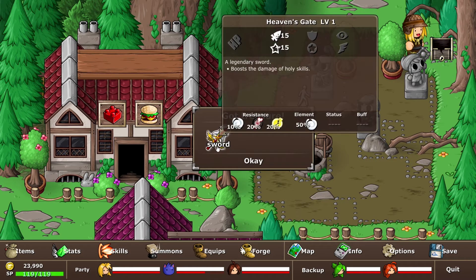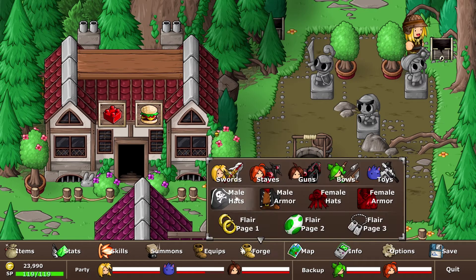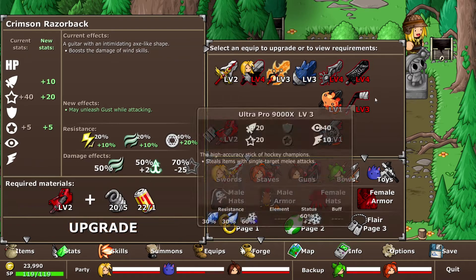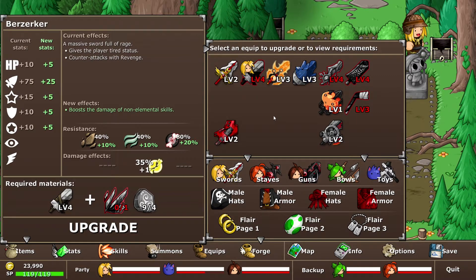Boosts the damage of holy skills — that is useless compared to the one I have right now. Garbage tier. I will upgrade though because I want to see what it does. Perhaps it will surprise me. Nope. What about this one? Nope. None of you can even compare. Hey, it's my boy Bullet Buff — have you ever seen a more perfect sword in all your life?